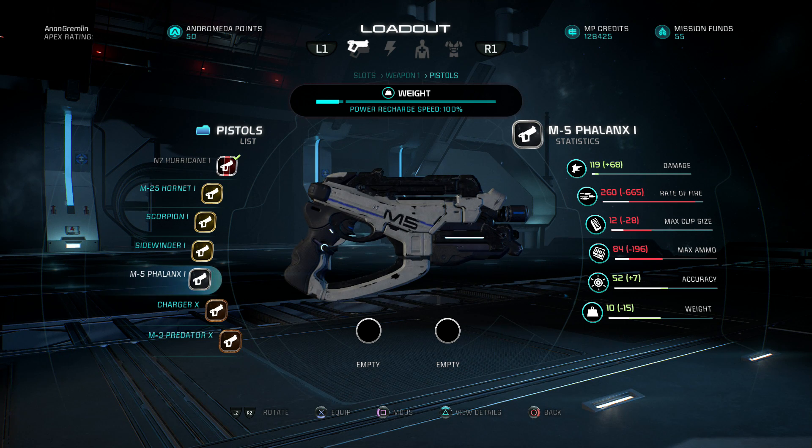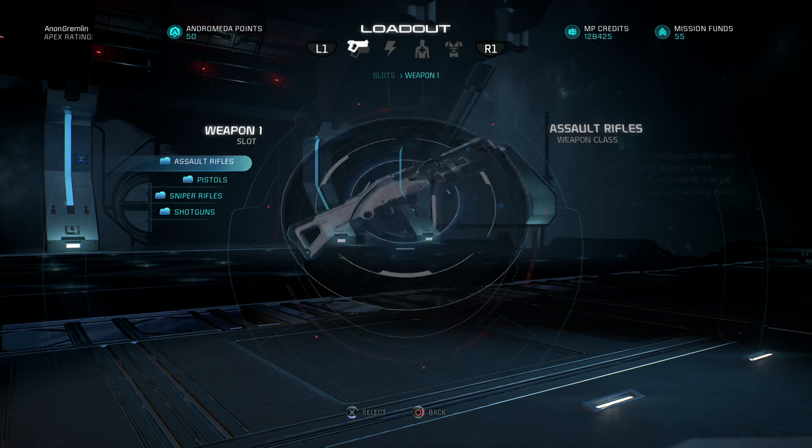The Phalanx as well — something that I've only just reviewed — has gone up from 111 damage. This was a gun that was seen in Mass Effect 3, and it's now on 119. So it seems like the Phalanx has gone up by 8 from when I reviewed it.